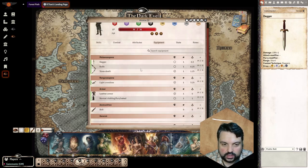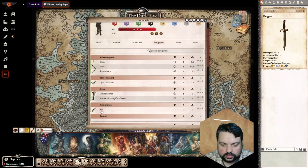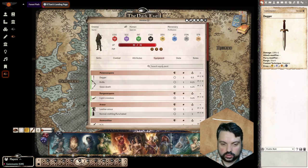Then we have ranged weapons. I'm not sure if there's a similar rule as for melee weapons, but you can only equip it if you have it in your hand. Jumping to ammunition — here we have bolts in our equipment, and of course an amount. Your ranged weapon will need to use the bolts you have in your inventory, so the character can shoot in combat.